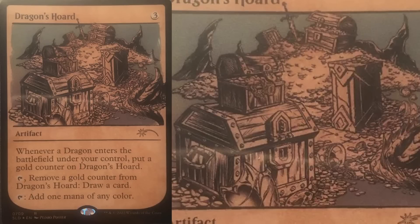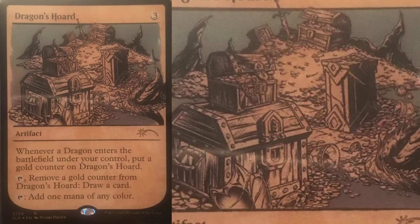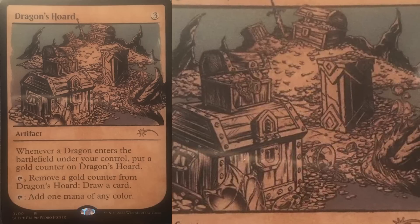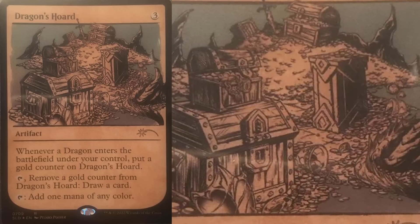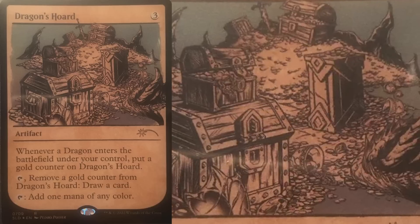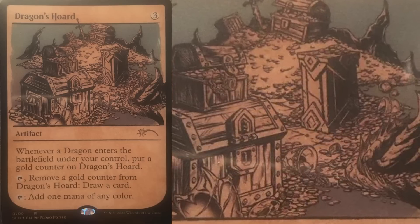We are starting out in the realm of normal Magic cards with Dragon's Horde. This is the Beatle and Grimm special edition secret lair bonus card. Dragon's Horde is a 3 mana artifact that says whenever a dragon enters the battlefield under your control, put a gold counter on Dragon's Horde. Tap, remove a gold counter from Dragon's Horde, draw a card. And tap, add 1 mana of any color. So obviously, this is very flavorfully on point and the artwork is awesome.